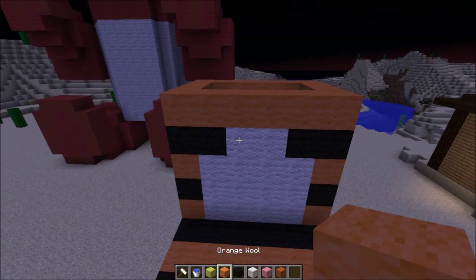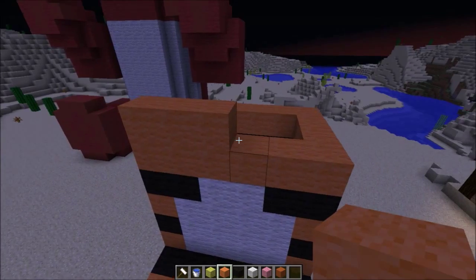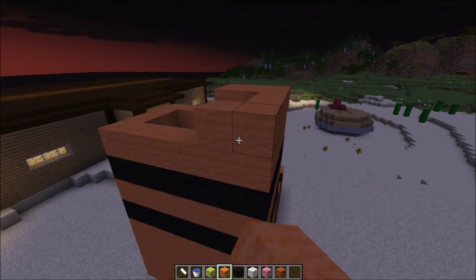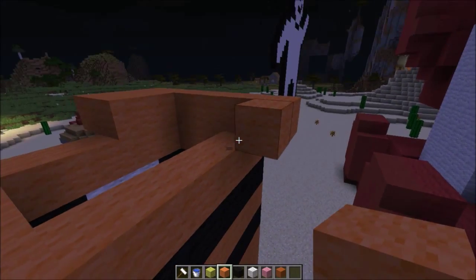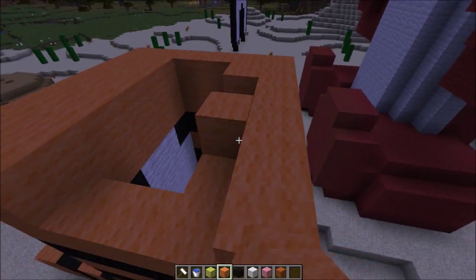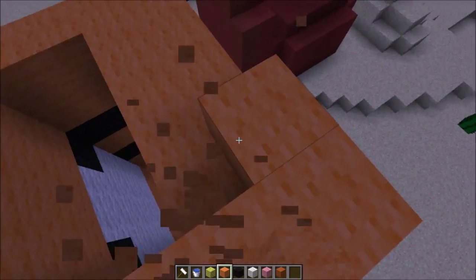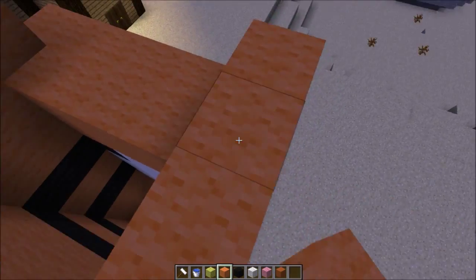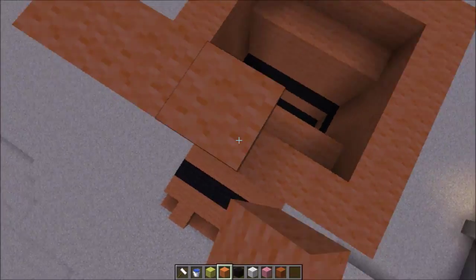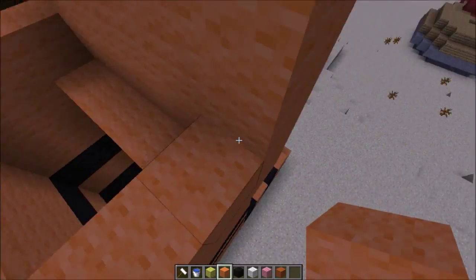Now what I'm going to do is finally continue making its face — I'm going to make its head now. So for the head, simply just make it look like a small Minecraft head, so it looks something like that. And then build it up a tiny bit until you finally have its head.